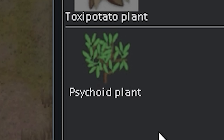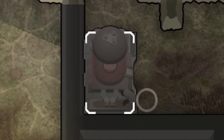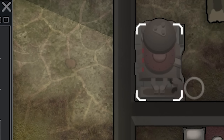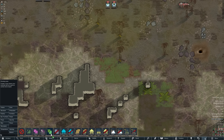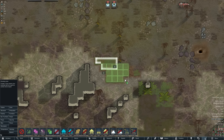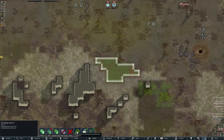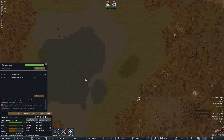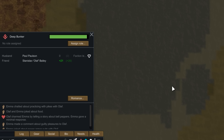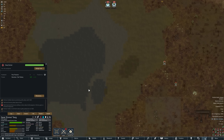In polluted soil, all you can grow is toxic potatoes and psychoid — which is perfect for us. With our mech gestator here we can now build some agricultural bots. I also love the fact that we have this tiny piece of non-polluted soil right next to us, which can be used to grow hill root.